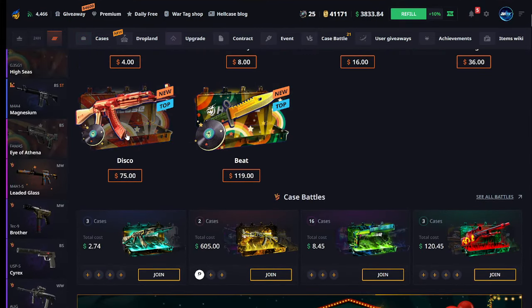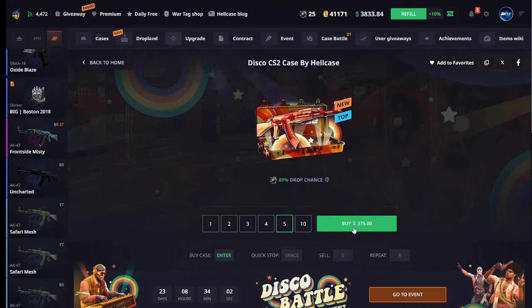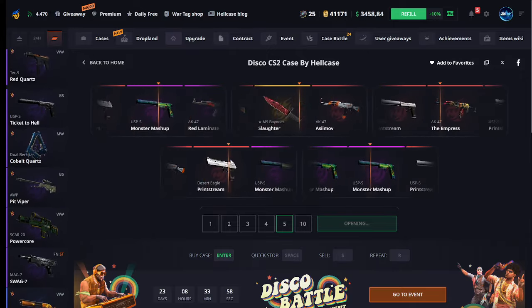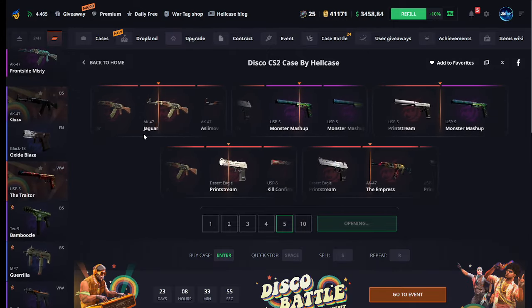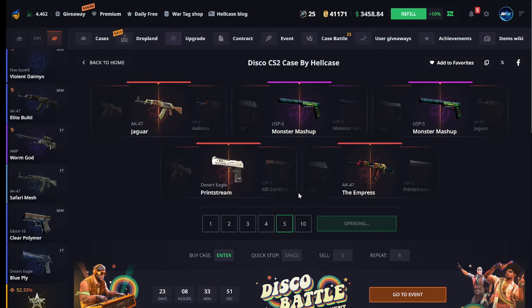We also got event tokens - that's really lovely. This is a good result. Maybe for once - $375 right here. Let's see if we manage to pull something good, like an AK-47 Jaguar. That's really good in my opinion.